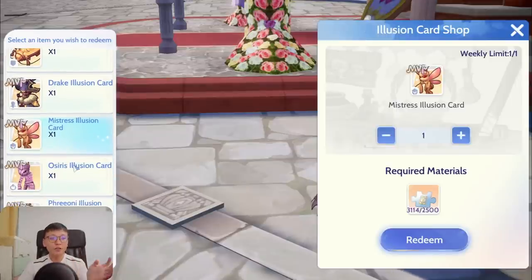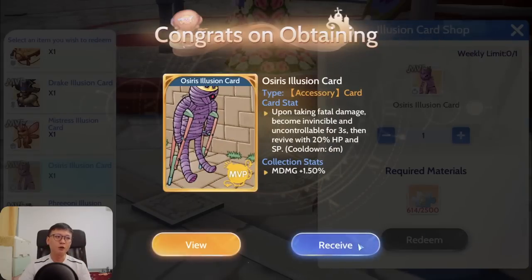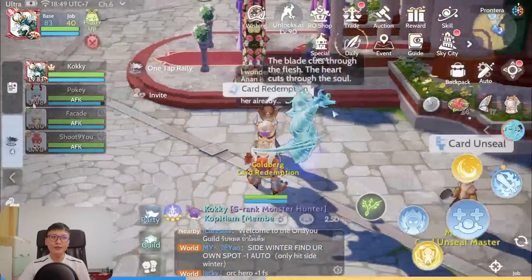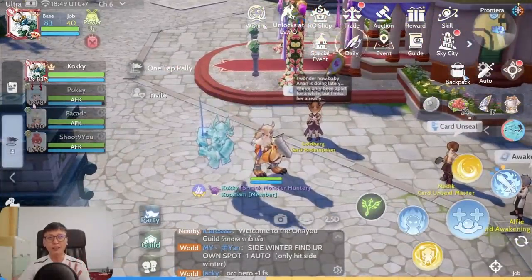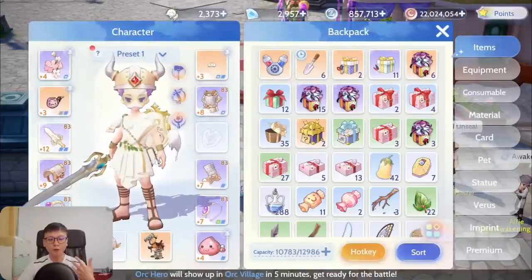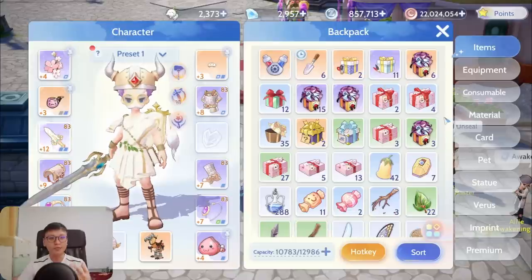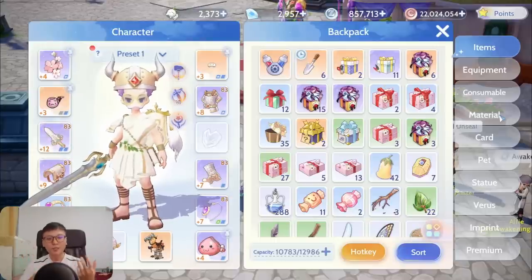The Mistress card is the only one I'd recommend if you're purely PvE focused. The rest are really just for PvP. Before we end the video, I'm going to redeem the Osiris Illusion card — 2,500 fragments — and there we go, we get the Osiris Illusion card. People might say this isn't a great card and you'd be better off with the diamonds, but personally I'm not just looking at the diamond perspective. I'm looking at scenarios where it activates and I benefit — like surviving in PvP arena and winning a battle because of it.